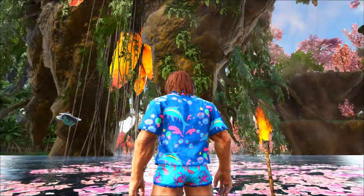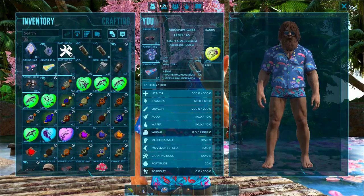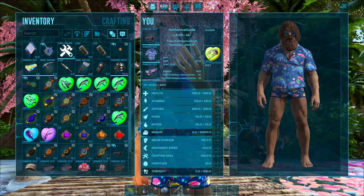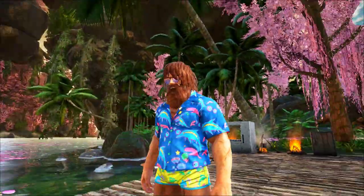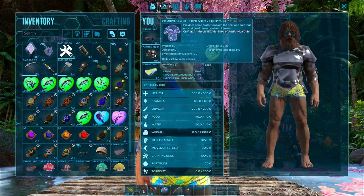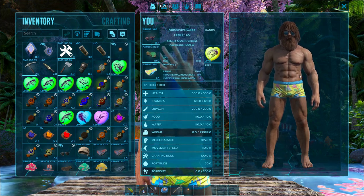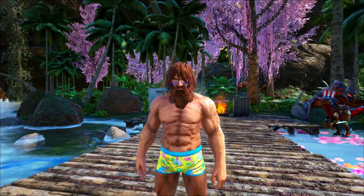Next up we have the crab fest swim bottoms — those are actually sea scorpions on them, not lobsters. Then the fish bite swim bottoms with a nice aquarium theme, and last the ichthy isles swim bottom skin with dolphins all over the place. As for the bikini tops on a male character, it just makes you shirtless — so you can put the bikini top skin on flak armor and look like you're not wearing anything at all while actually having 100 armor.